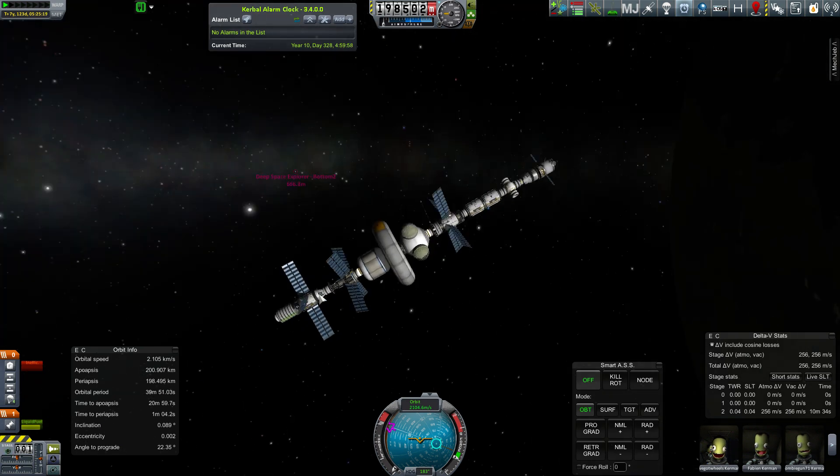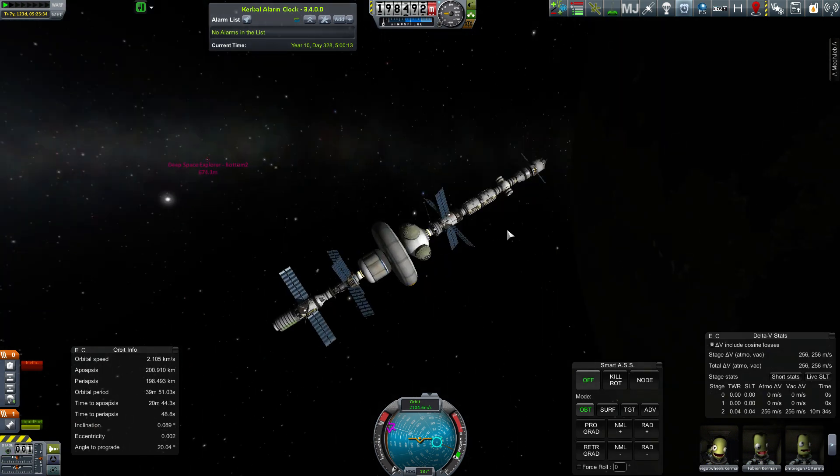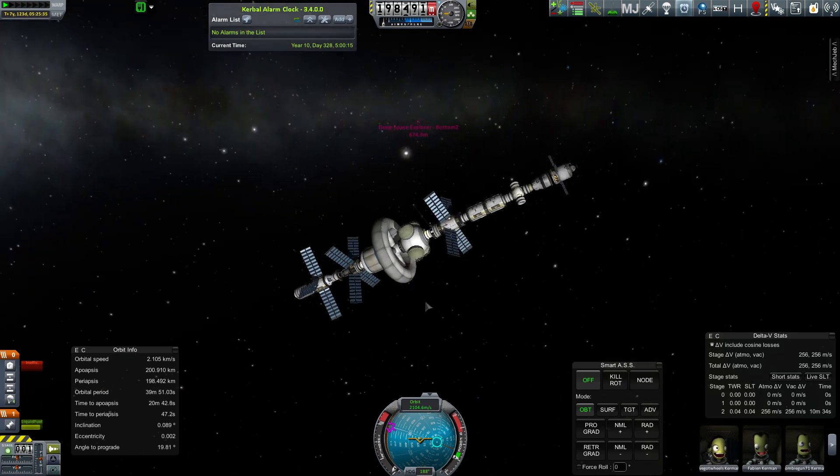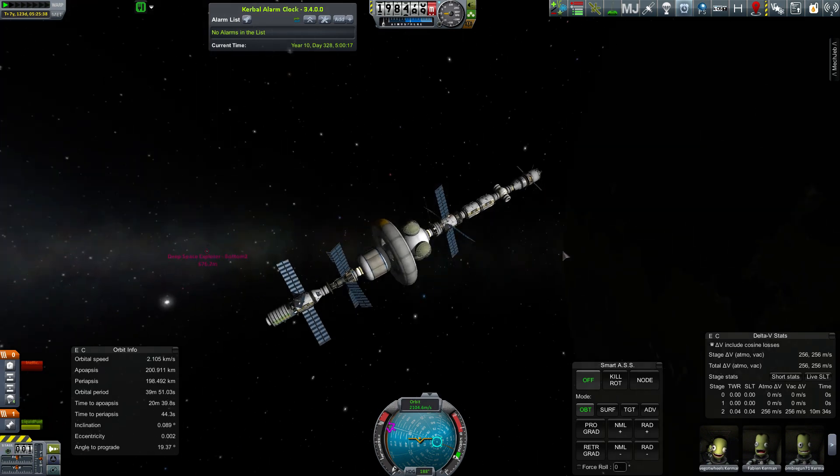I was able to return from Jool to the Kerbin sphere of influence and orbit Kerbin, although because I got confused about the right side versus the left side when plotting my exit from Jool, I actually went the wrong way and ended up boosting myself into slightly higher orbit, which required more delta-V to return. So I ran out of delta-V required to rendezvous at the station. I was able to get into a perfectly reasonable orbit around Kerbin below the radius of the moon's orbit, but I couldn't quite get to the 200 km circular orbit required to dock here, so I had to send up a tugboat to pull it to the station.